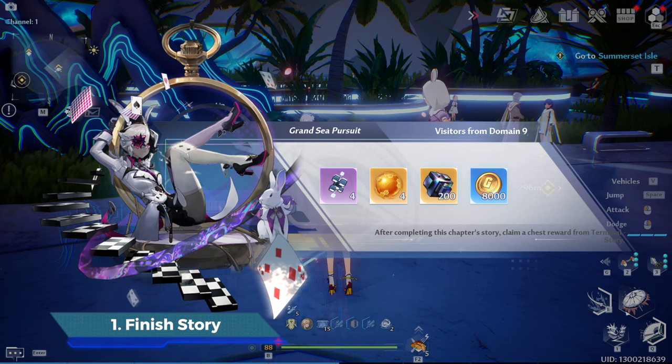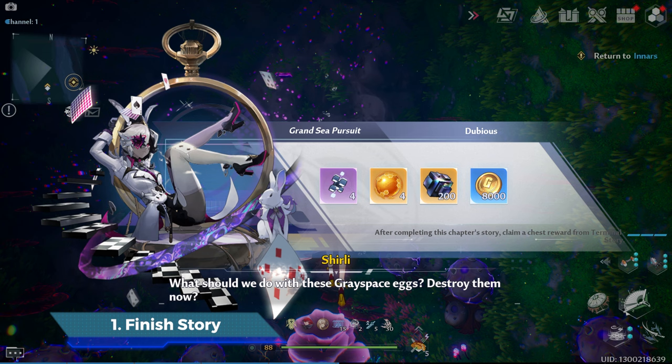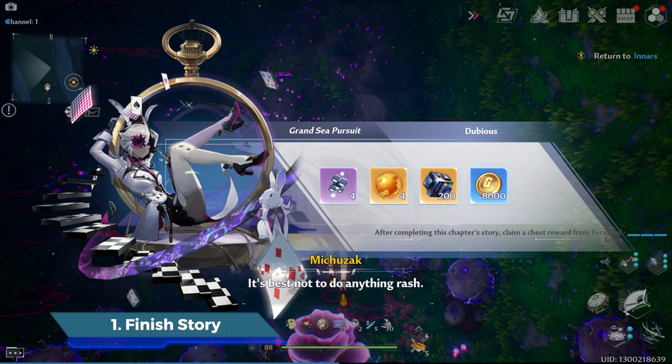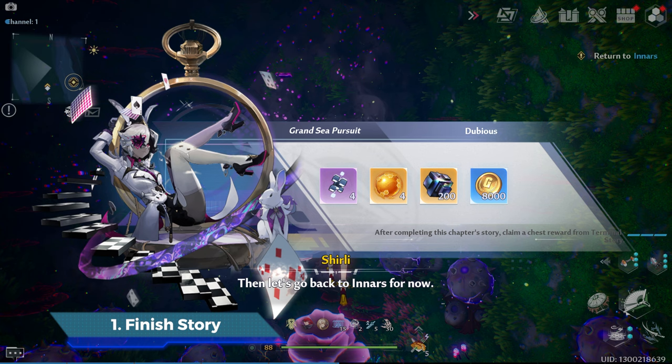Hi, welcome to the 2.4 update. I do recommend rushing to get your free mount, Diamond Wings. After that you can chill with exploration. But there is one place that you cannot explore without the key item. That's why we need Nano Protective Film to get that free mount.